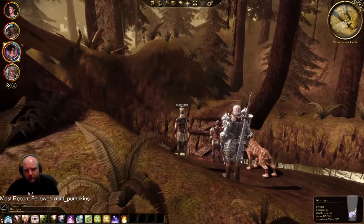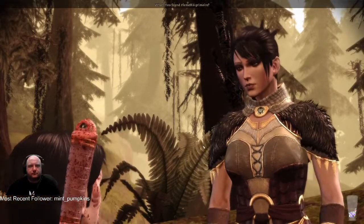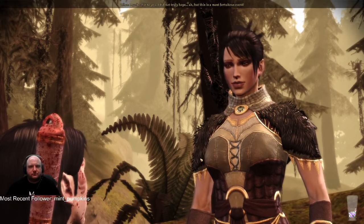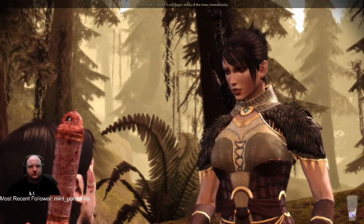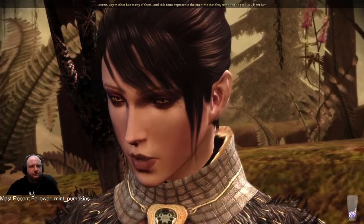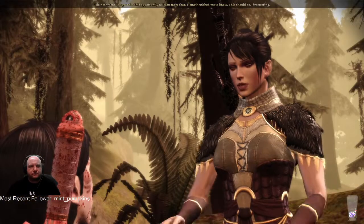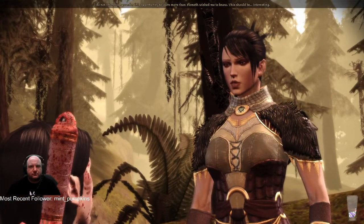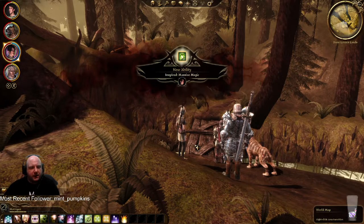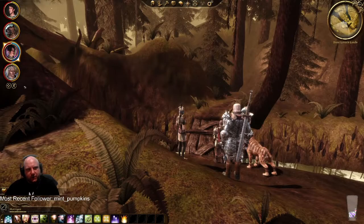Flemeth! I have a grimoire for you. 'I did not truly hope — this is a most fortuitous event. You have my thanks. I will begin study of the tome immediately.' What do you hope to find in it? 'Secrets. My mother has many of them, and this tome represents the one time they were able to get away from her. I do not intend to squander this opportunity to learn more than Flemeth wished me to know.' And now Morrigan has massive magic — totally maxed out, excellent.